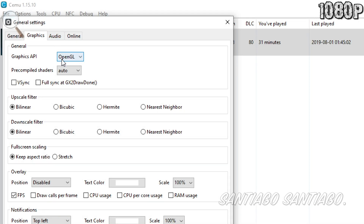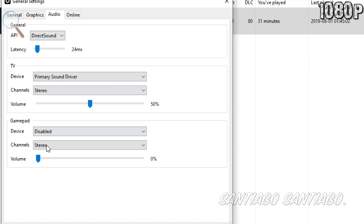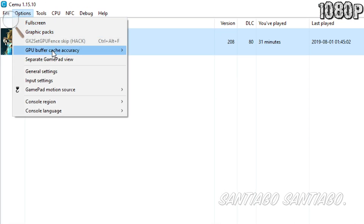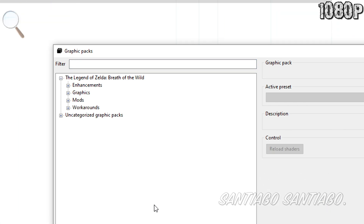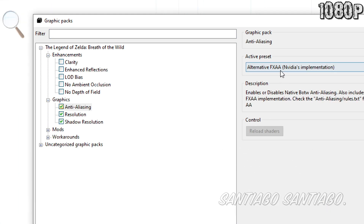Hello everyone, I'm Santiago and today I'm going to be testing three emulators on the Ryzen 5 3600. A lot of you requested it, so if you want to skip to any of the games and emulators tested, check the timestamps down in the description. And if you want to support the channel by buying games for yourself, check the Humble and Amazon affiliate links down in the description as well.